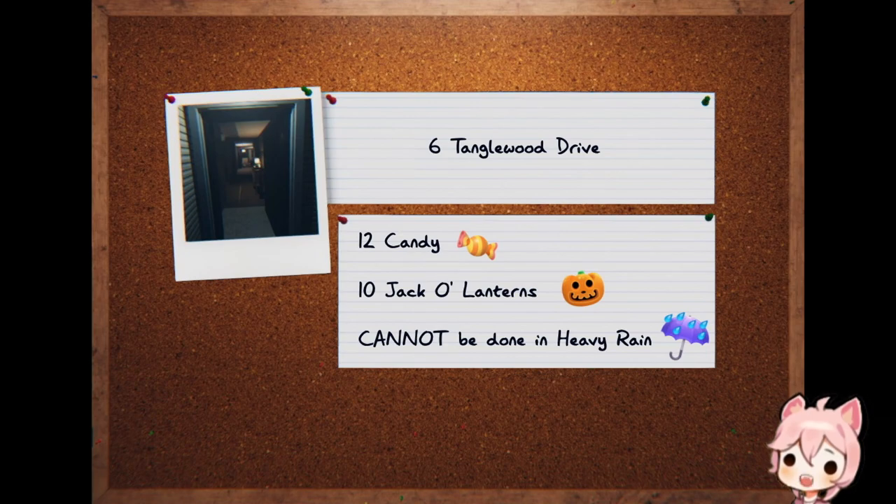This video guide is for the 6th Tanglewood Drive scavenger hunt. On this map, you will have to find 12 candy, light 10 jack-o'-lanterns, and of course take a photo of the ghost. Do note that this map cannot be done during heavy rain, due to the fact that two of the jack-o'-lanterns are outside of the house, and there's no way to reach them with your lighter still lit. Without further ado, here's the walkthrough.